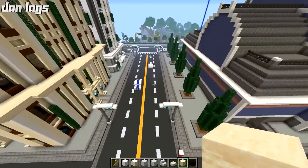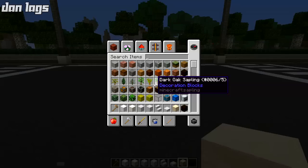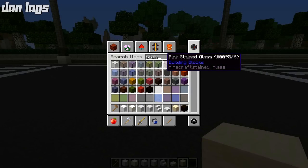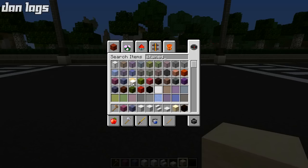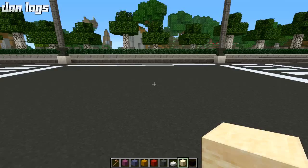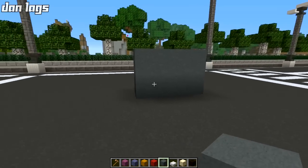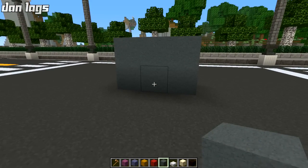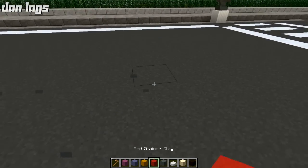Next up we have the stained clay. You guys have always known how much I have not liked the stained clay on the city texture pack on Xbox. Well, now they have been completely revamped and modified, and they are super viable in a lot of ways. Here's the cyan stained clay — that is just a fantastic block right there. It could be used for roads, for carpet, so many different things. That is just knocking it out of the park.